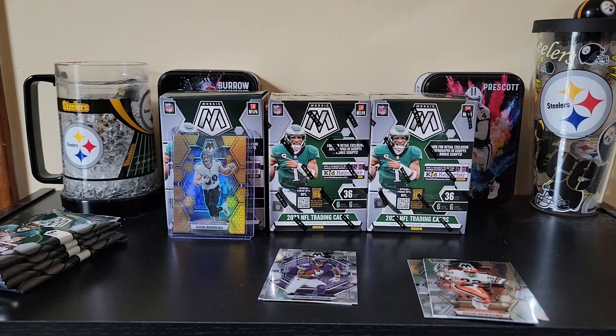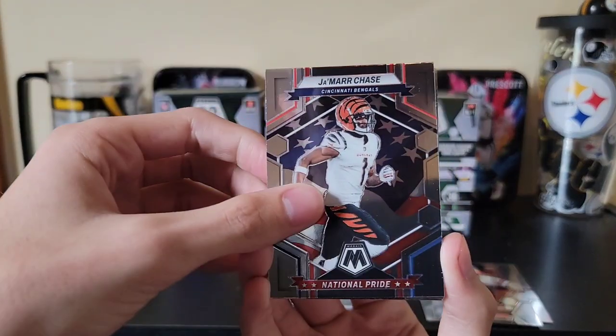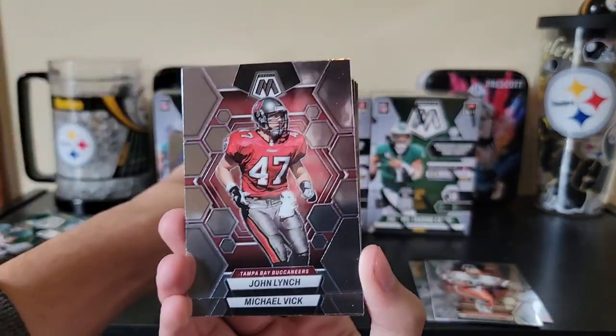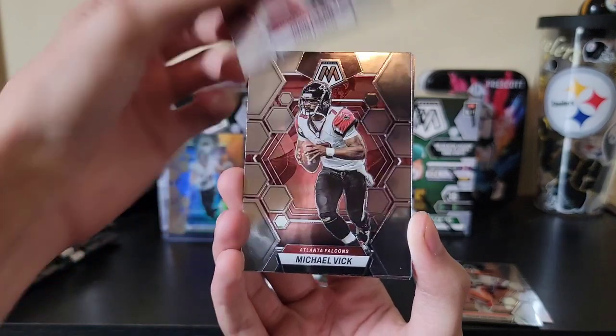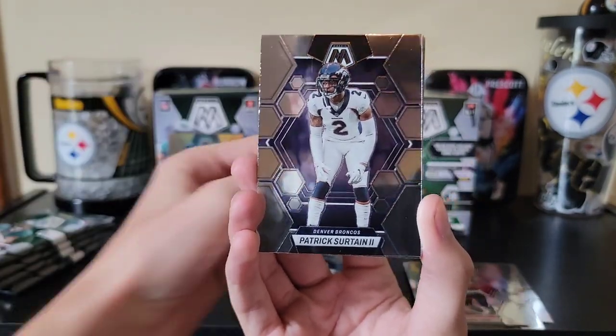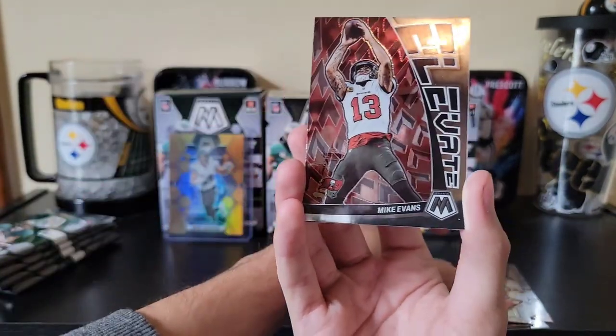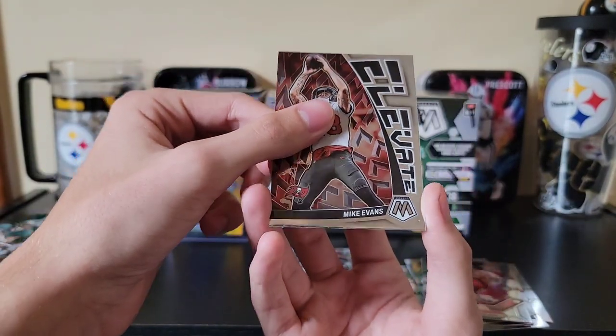Let's see if we can get more awesome stuff - I don't even know how to react to that. Pack two: we're gonna put Jamar Chase on the national pride, Jordan Lynch, Mike Vick, Patrick Sertain, Cameron Latu, and Mike Edvins on the elevation.